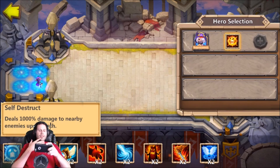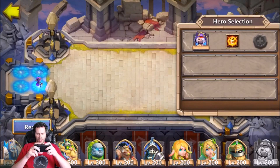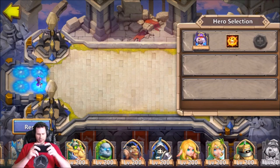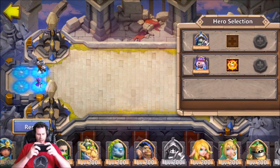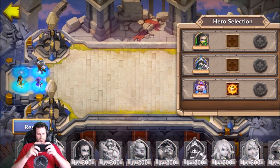Self-destruct could be an option. Let me think here for the pay-to-play setup. I'm definitely going to go ahead and probably use executioner for the AOE heal. Yeah, let's go with this team right here.